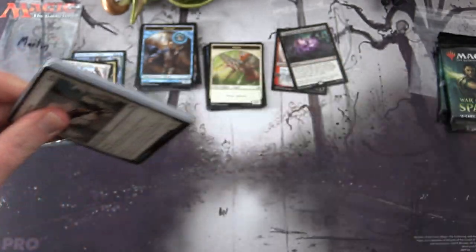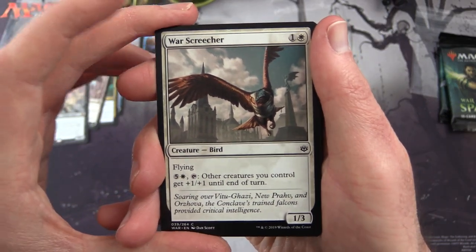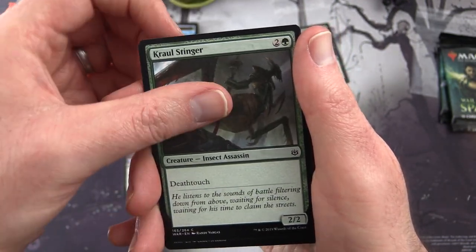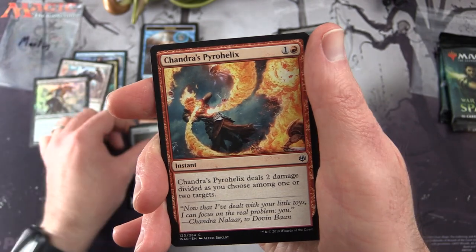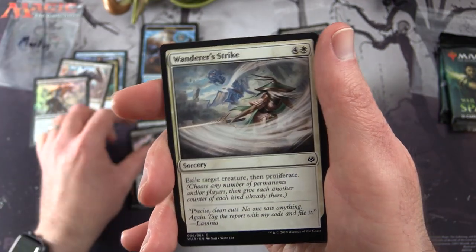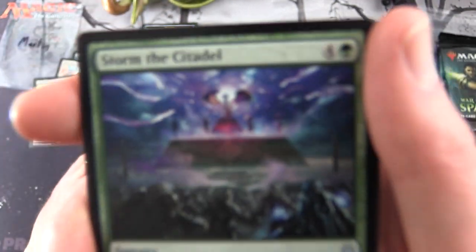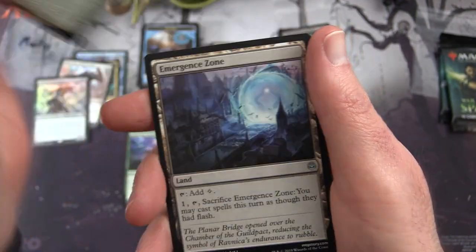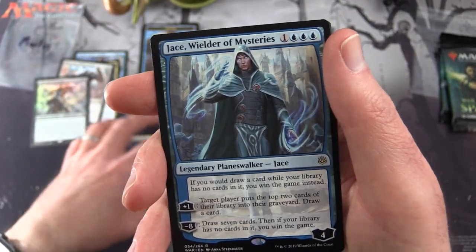Sebastian's second pack: War Screecher, Aeshiok Skulker, Sorin's Thirst, Cruel Stinger, Heartfire, Pollenbrite Druid, Guild Globe, Chandra's Pyrohelix, Davriel Shadowfugue, Wanderer's Strike. Uncommons: Storm the Citadel — some cool artwork on that one — Pledge of Unity, and Emergence Zone.